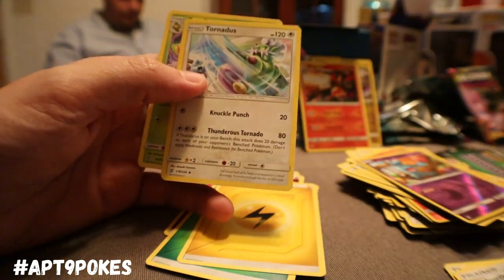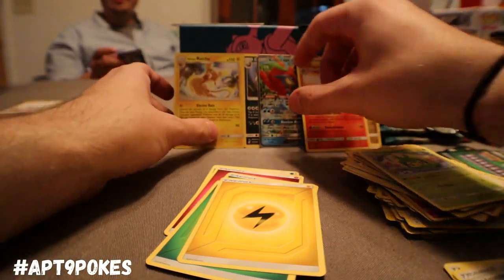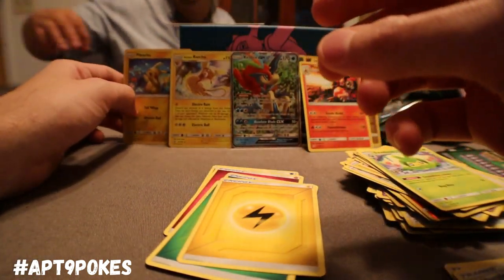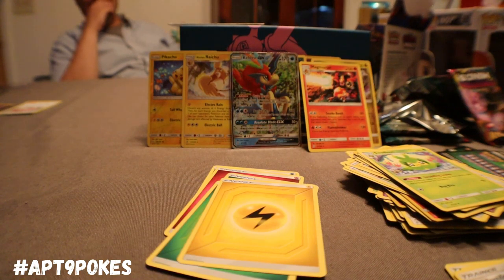Unidentified Fossil, Tornadus, and Swadloon. I'll trade you that Reverse Holo Skorupi for that Reverse Holo — nah, I'm keeping that Pikachu. He looks good with his Raichu, man. Alright, going back over to Bossman now.